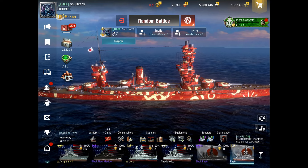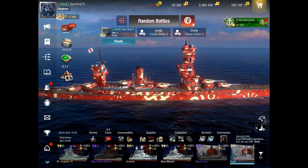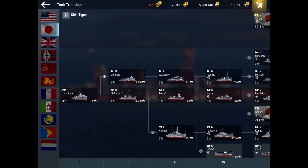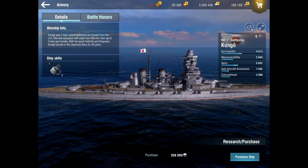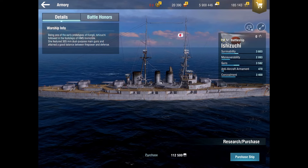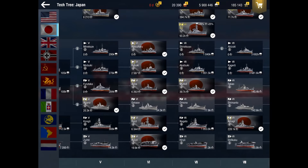Welcome back to another World of Warships video. Today we're going to start talking about the IJN battleship line. I've got the Fuso up right now, just for a quick overview of the IJN line. I could start at Congo — that's the first ship you get a skill with — but I talked about this in my first video when I was showing off the Amagi.